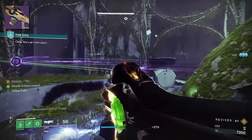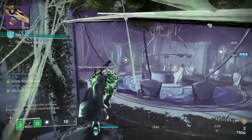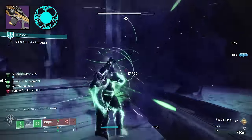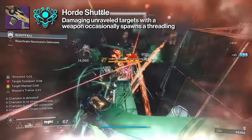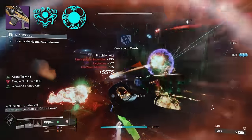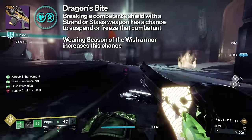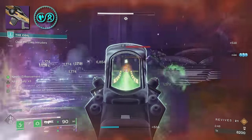It's also the potential when you synergize Incisor with the Strand class itself and the correct build. I would highly recommend these artifact mods: first, Unraveling Orbs — picking up an Orb of Power grants Strand weapons Unraveling Rounds. Pair this with Killing Tally and some Strand Siphon mods and you'll be generating tons of orbs. The other mod is Horde Shuttle, where damaging unraveled targets with the weapon occasionally spawns a Threadling. This synergizes directly with Unraveling Orbs and generates a ton of Threadlings — which is why you don't really need Hatchling this season. Lastly, Dragon's Bite is great: breaking combatant shields with a Strand or Stasis weapon has a chance to suspend or freeze that combatant, with Season of the Wish armor increasing this chance.